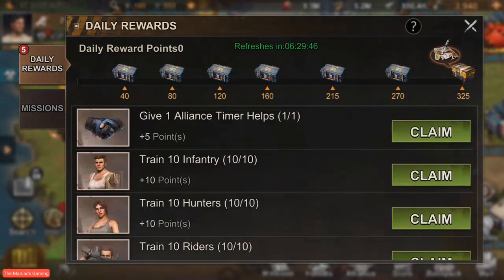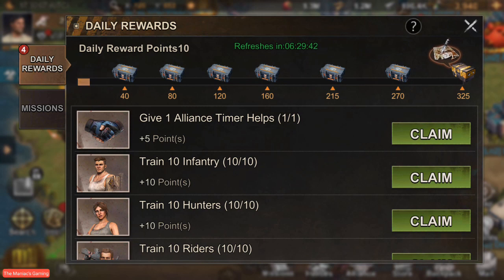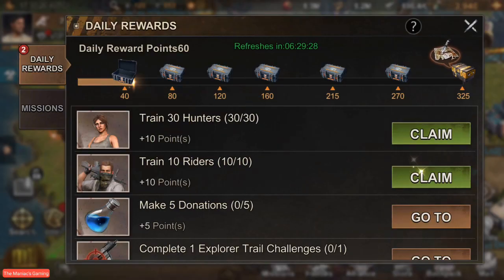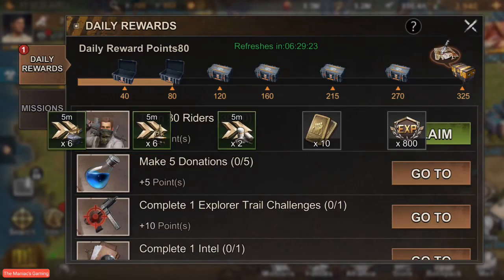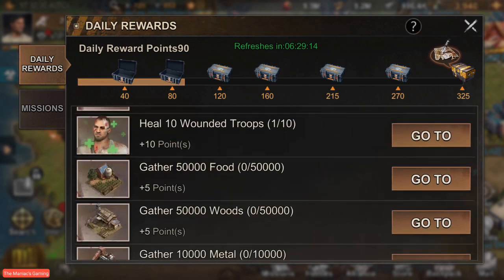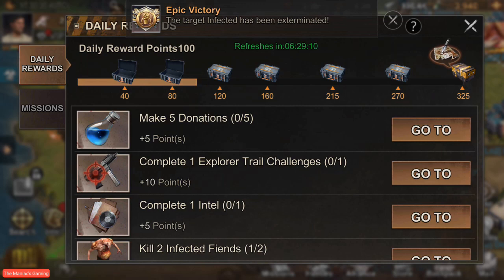A few other updates come to the missions section — they have actually changed it to make it a little easier for people to earn points. Sign-in stayed the same; timer help now does one, then changes to five and then 20. This is basically to help people be able to do the challenges a little bit easier so they can get as many points as possible. Donations, explorer challenges, everything has gotten this lovely update which I personally love.